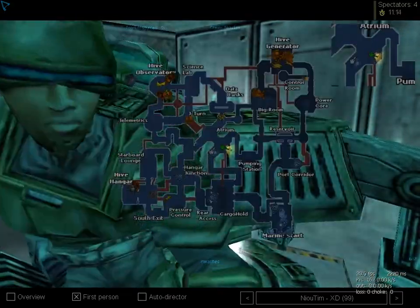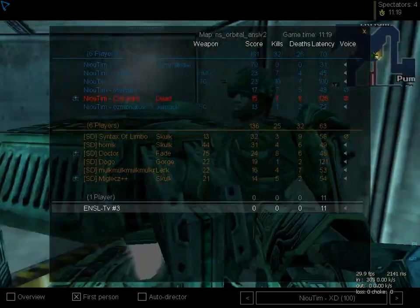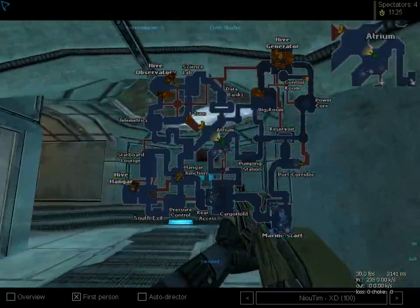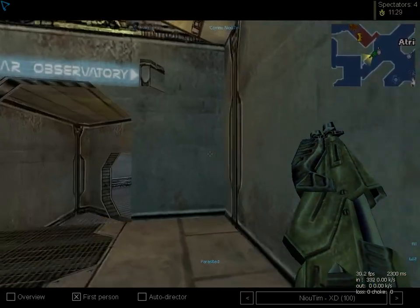As you can see, he didn't kill much with that jetpack — maybe he was capping all the time or saving res. The only jetpacker shouldn't go cap. He should guard or hunt down lifeforms, especially one hive lifeforms. Or go pressure, or anything — but not cap.